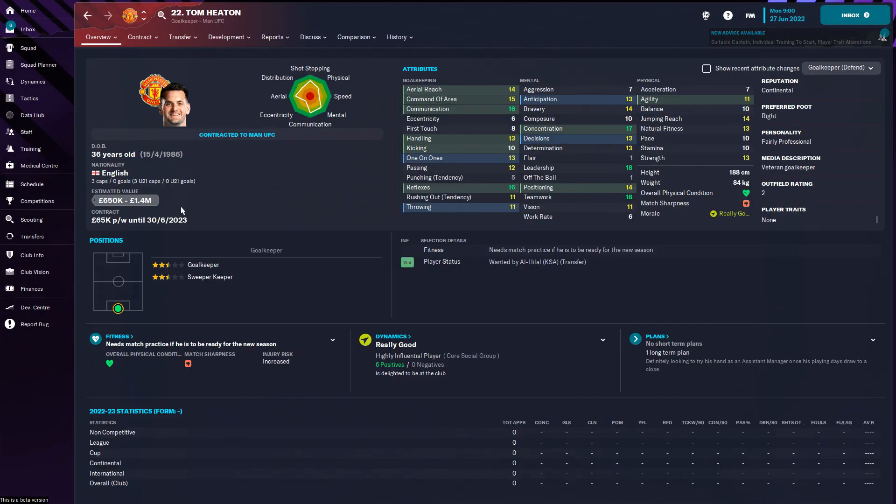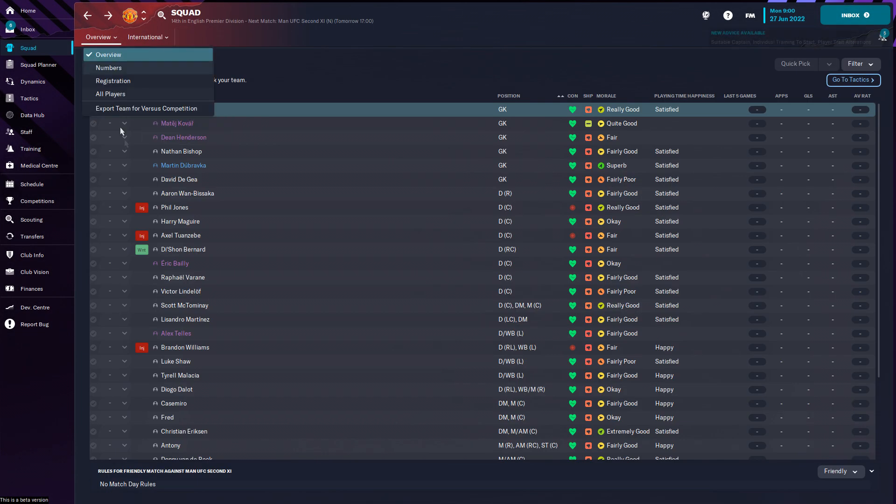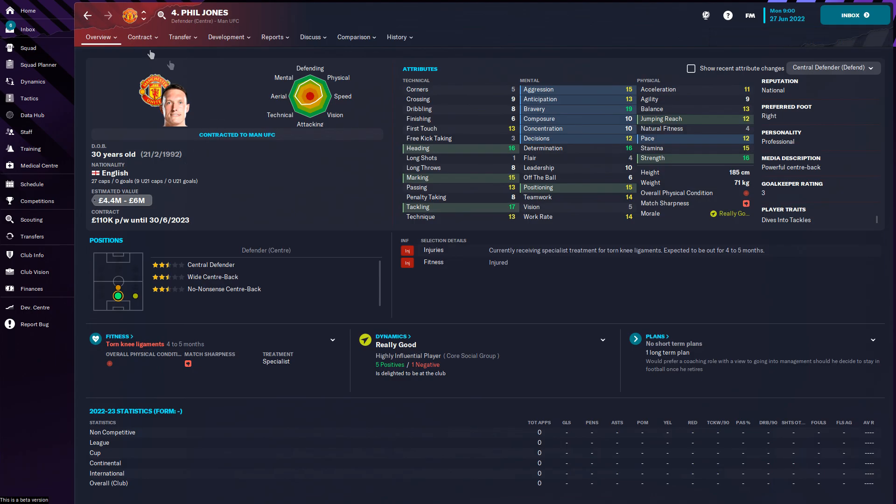Once completed, you should be able to just click on your players. There you go — Tom Heaton, his face on there. Phil Jones — what an absolute baller. And so on and so on. So there you go then guys.